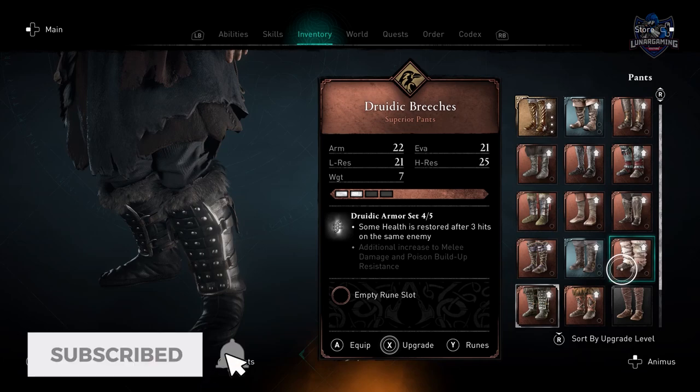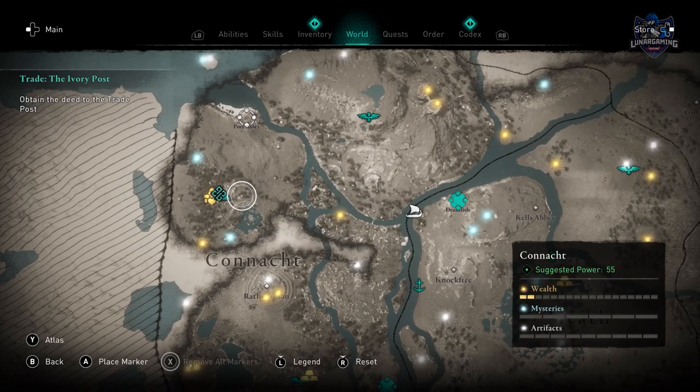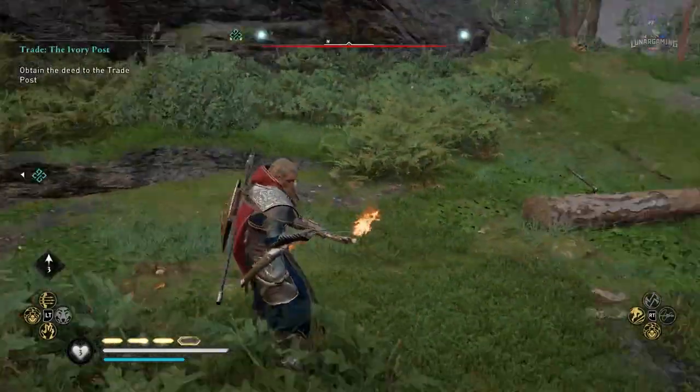But how do you actually get this armor? We'll start with the breeches. On the map head to Loch Gaara in the west of Kanak and there is a tomb where you will find the deed for a trading post, but also inside of the tomb there is the druidic breeches armor piece.